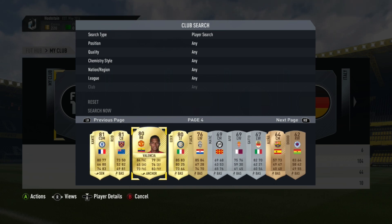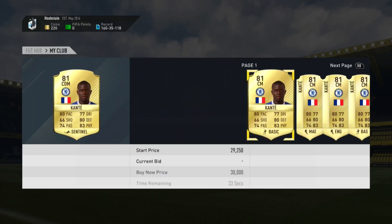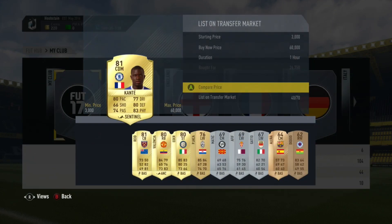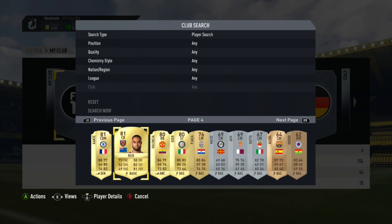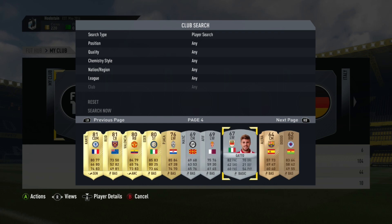We've got Kante there who might be going for a little bit more than I bought him for. Picked him up for 26,000 coins last night. Could be going for a little bit more because he just ripped Manion - let's not talk about it - he just ripped our defence apart and scored a really nice goal. Really frustrating but that is just the way the cookie crumbles.